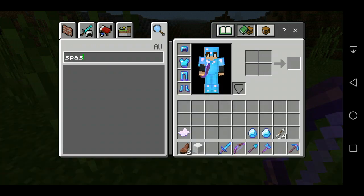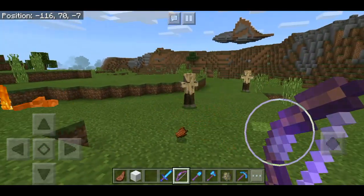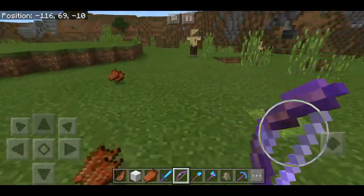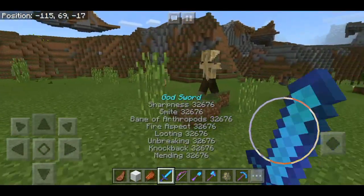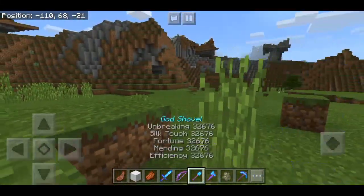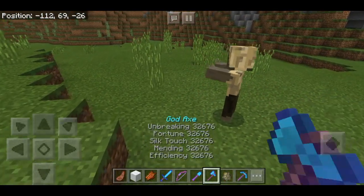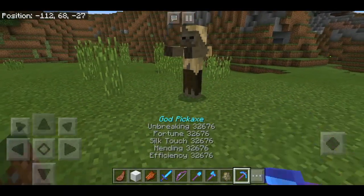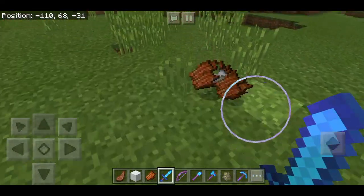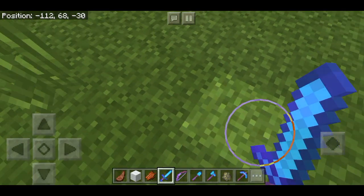A husk is making a lot of noise — why is it going over there? Let's try the god sword on it. One hit! Let's also check the shovel — not a one-hit with the shovel, and not a one-hit with this either. But with the sword, yes — one shot. And look at all the loot it drops!